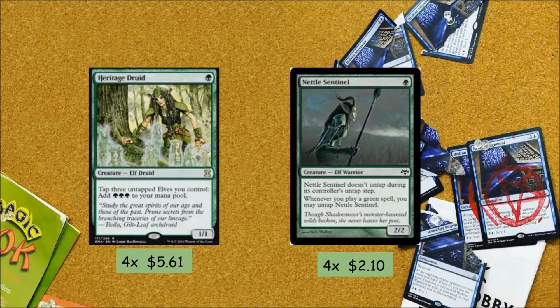Next we have a playset of Heritage Druid and Nettle Sentinel. Heritage Druid is by far my favorite card in the deck — it leads to some really crazy plays, gives us the speed we need in the early turns, and was recently reprinted in Eternal Masters, which cut the price nearly in half. Nettle Sentinel never ceases to impress me either. This guy gives good pressure early as a 2/2 for 1, and it combos really well with Heritage Druid, letting you dump your entire hand as early as turn 2. Crazy is all I can say.